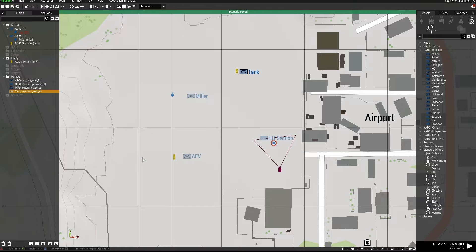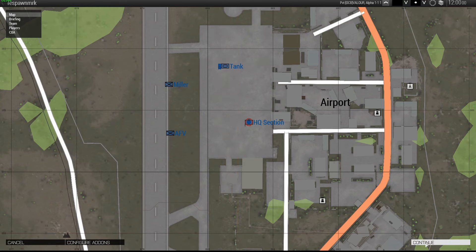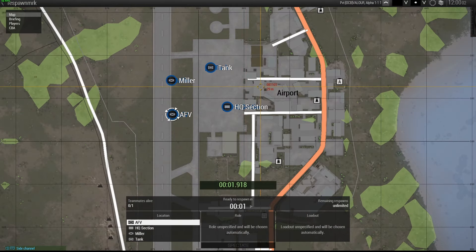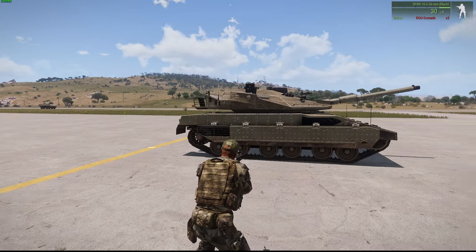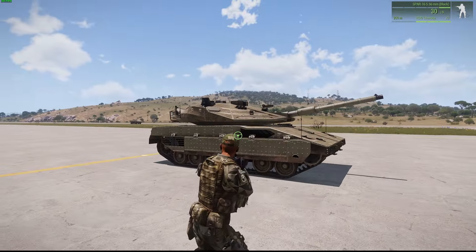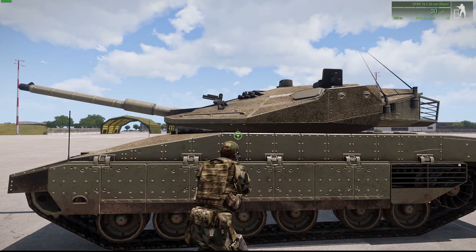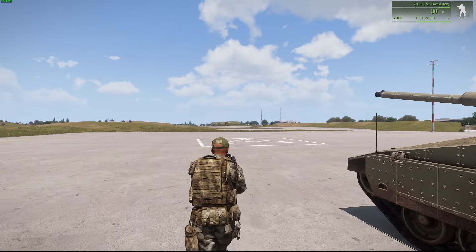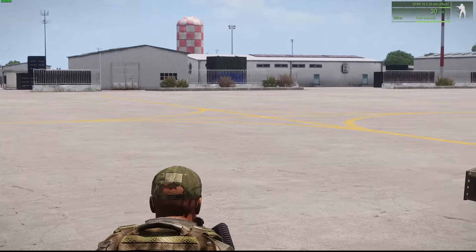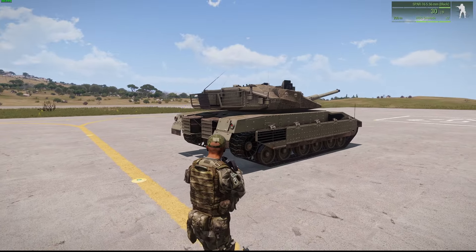That final respawn position does work — back in the mission we now have an additional respawn. Selecting Continue, it asks us to choose a respawn position, so I'll respawn at the tank. I've spawned at the tank, and if I get in and drive it the respawn marker on the map will also move with the tank. If you have any questions hit me up in the comments below. Thanks for watching — be kind to yourselves, be kind to others, and I'll see you in the next video.